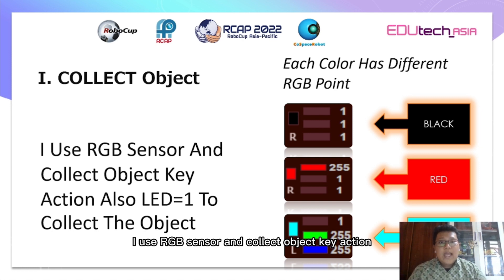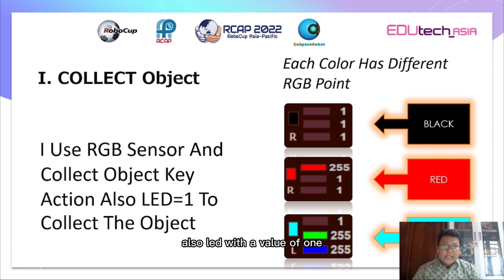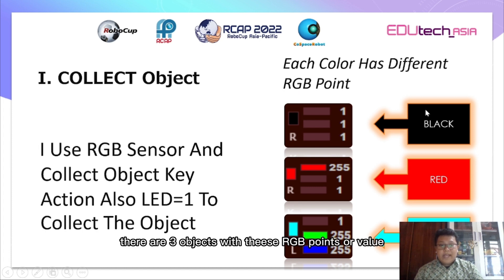Let's break down how to finish the challenge and my strategies. First: collect objects. For collecting objects I use an RGB sensor and the collect object key action, also LED with a value of one and the time with three seconds or 60. By the way, each color has its own RGB point, and for this game there are three objects with these RGB points or values.